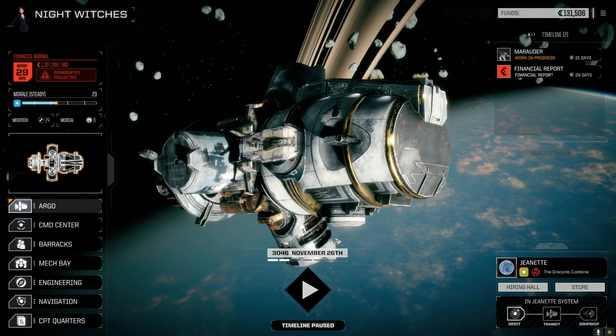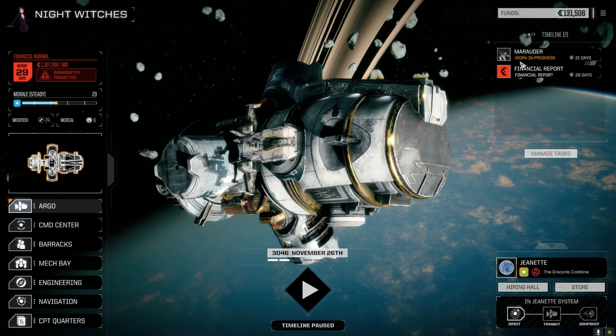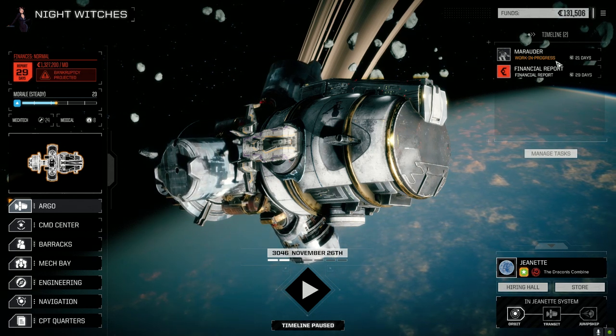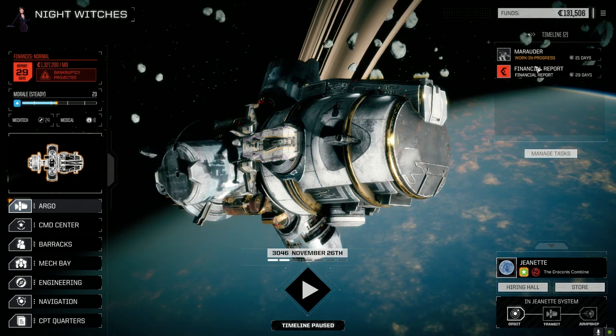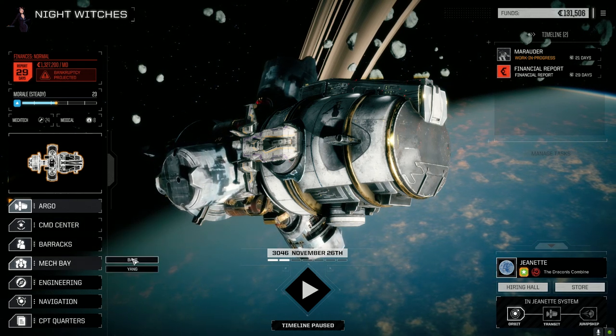Hey everybody, welcome back to another episode of Night Witches. We've got most of the stuff repaired here except for the Marauder - it's still got about 55 days or whatever for repair, so it's slowly getting down there. Let's have a look at the mech bays real quick.